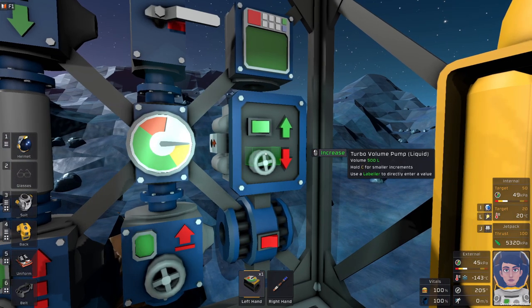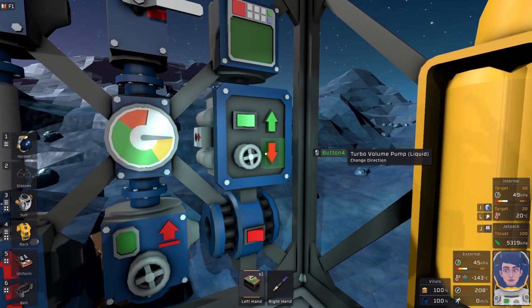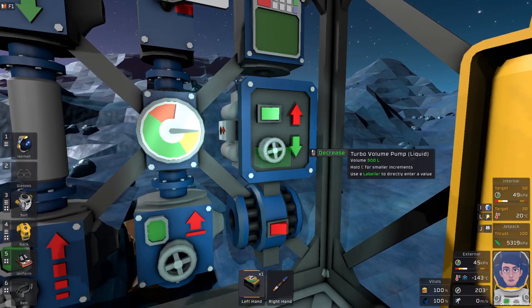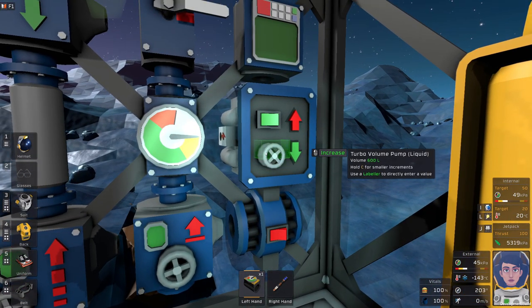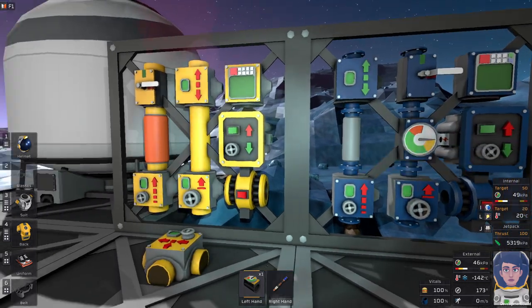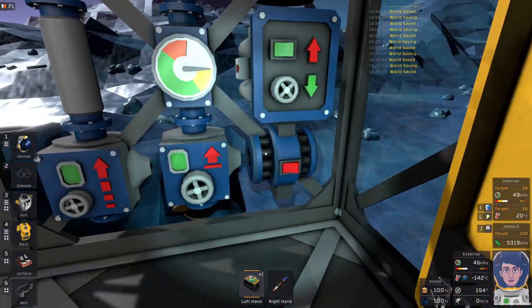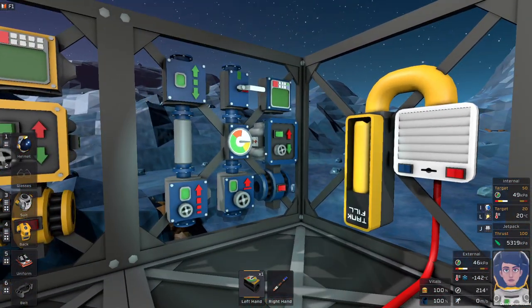The turbo volume pump is an interesting new item introduced in the previous update. It's neat because you can switch its direction and set it to move up to 10,000 liters worth of liquid or gas — there is a gas variant too — and move it at a high rate of speed. So rather than moving say 50 liters, it'll move 500 liters as the base setting. You can drop these settings down to use less power, but it is a power hog — it will exponentially use more and more power.